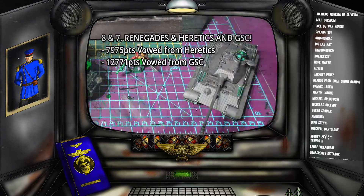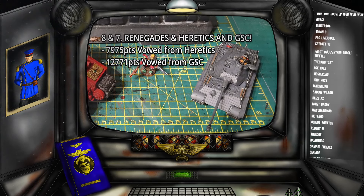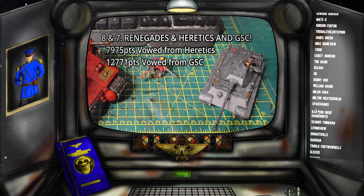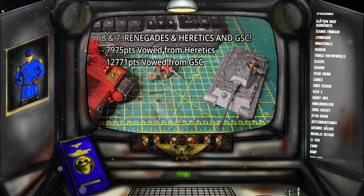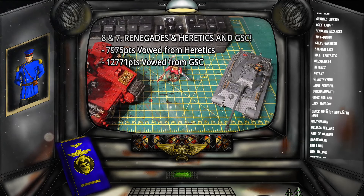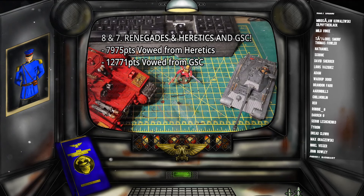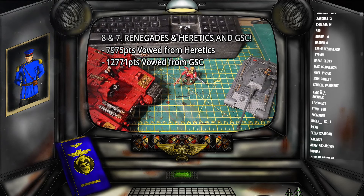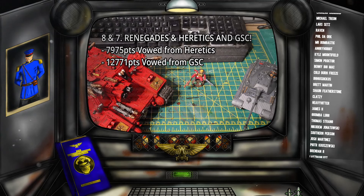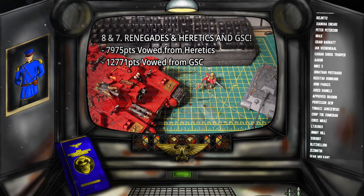In seventh place, we have the Renegades and Heretics. What's really interesting is the Renegades and the Genestealer Cult entered into an Unholy Alliance and did a combined grudge match against the Death Court of Krieg. The Heretics have brought 7,975 points to that grudge match and the Genestealer Cult are smashing it, coming in sixth place with 12,771 points — meaning combined, the GSC and the Heretics have got over 20,000 points vowed to take on the Kriegers. If I was a Krieg boy right now, I would start feeling a little bit sweaty.